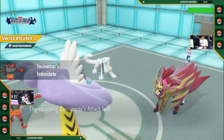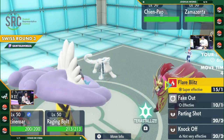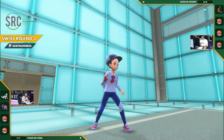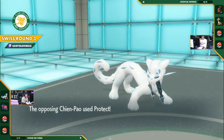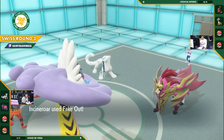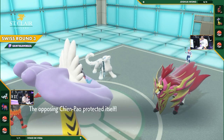Oh wow, they're just going right in here. Vince is running a Zamazenta team and Josh is running a Choice Specs Terrapagos. We have here today a pretty standard lead from Joshua with the Zamazenta and Chien-Pao. That is one of the most threatening leads that the Zamazenta team can go with.